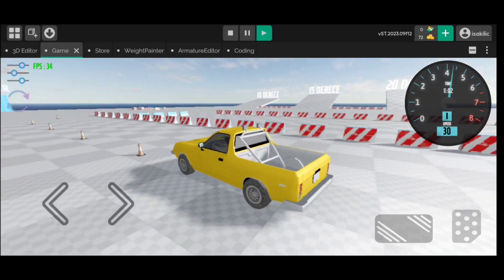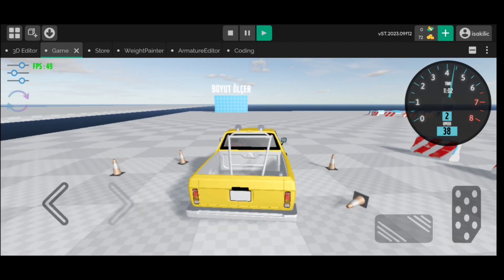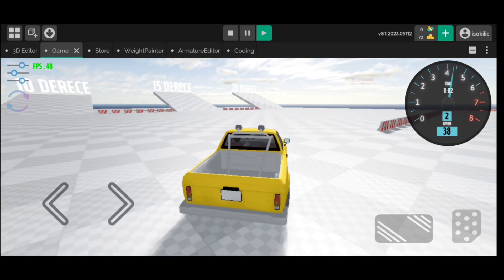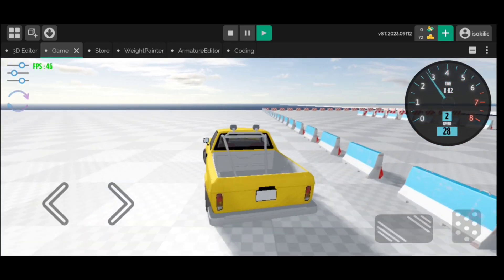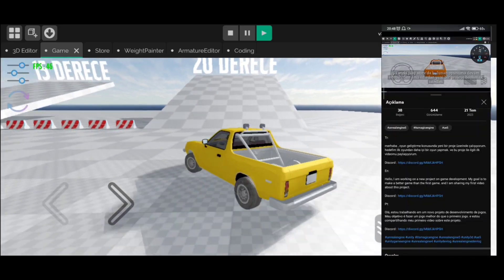Hello! You can now download the driving test beta version of the game. I have completed the location recording system and the system to correct the vehicle when it gets stuck somewhere or turns upside down. Even though it's not exactly what I wanted, it works. Try the beta version!